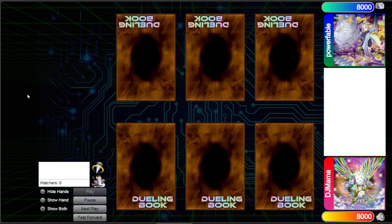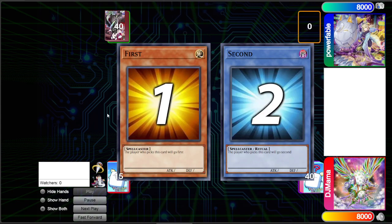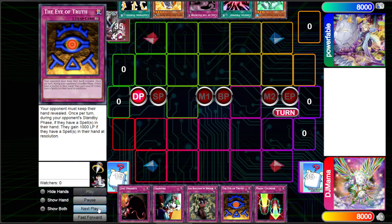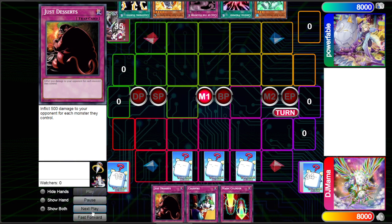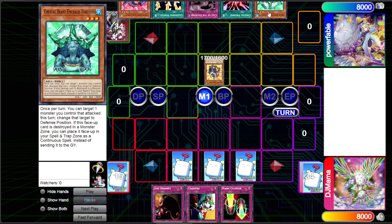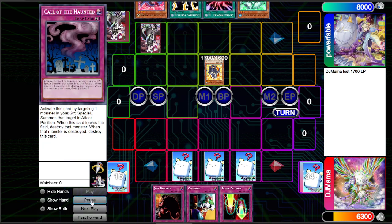Our first victim today: Power Fable. We won the die roll and go first. We draw: Just Deserts, Ceasefire, Samochi, Eye of Truth — all trap cards. We set Samochi and Reckless, not going to do anything. Our opponent is playing Crystal Beast — they open Amber Mammoth, Carbuncle, Lightning Vortex, Call of the Haunted, Crystal Promise, and Emerald Tortoise. They go for Amber Mammoth and pass, hitting us for 1,400. Then set one Call of the Haunted and pass.